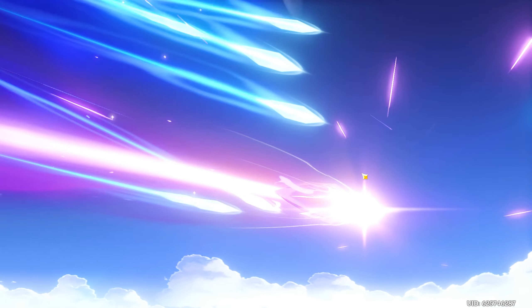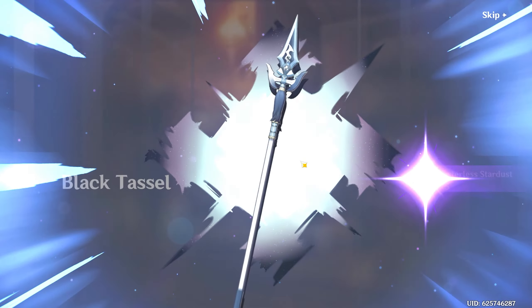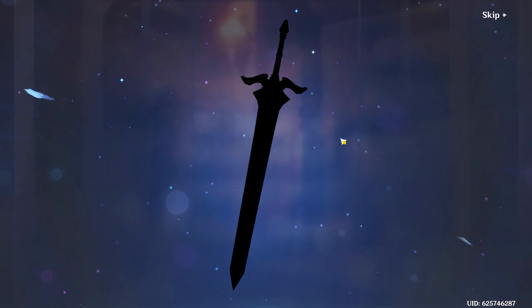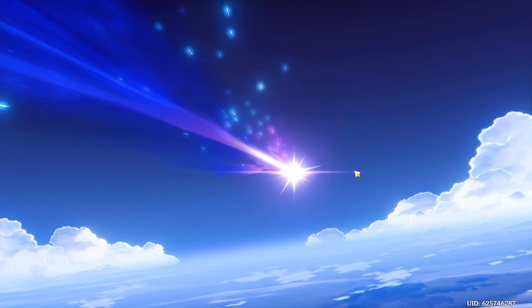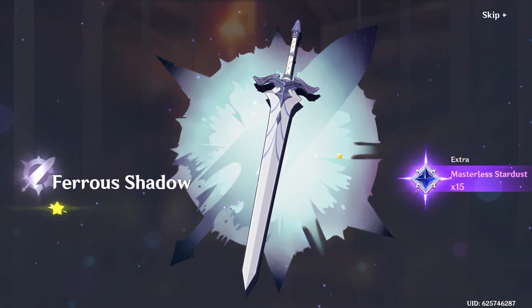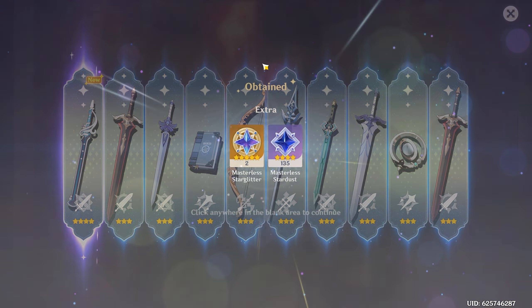Sometimes I really can't tell if that's a five-star or four-star pull animation. Another Kujo Sara — insane, absolutely insane amounts of her. I think at this point she's got to be like C5 or C6 already. This is the last I can do without buying something extra from the shop with my star glitter. I need more weapons too — I usually have to craft them. I have the Hamayumi on Ganyu for example.